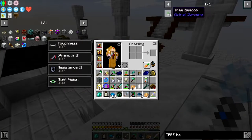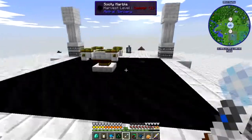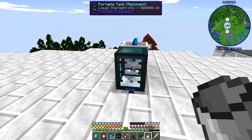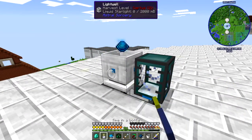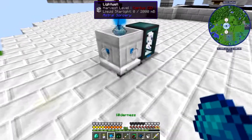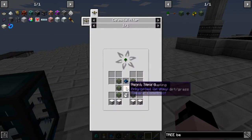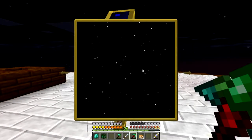I only needed two of those, some marble and a bucket of liquid starlight. Do I have a bucket? I do. I should have enough to make it — okay, now I have enough to make a bucket. The only other things I'll need are leaves and saplings. Oh, what a beautiful night to be staring up at the stars!